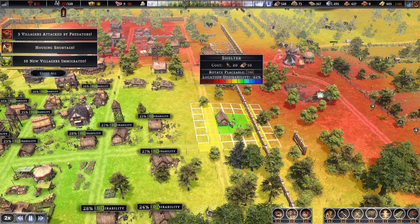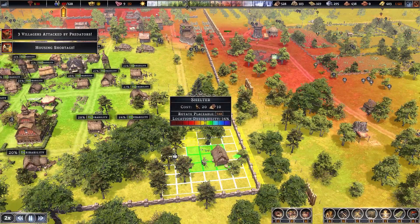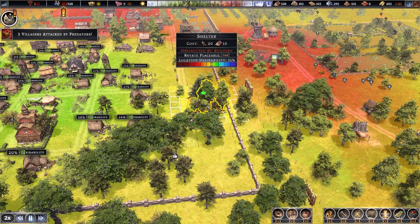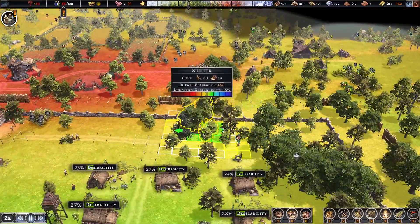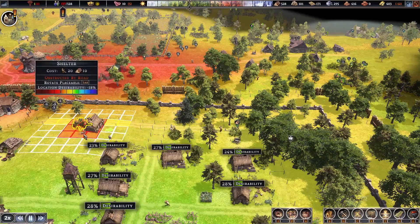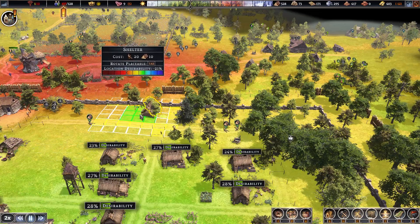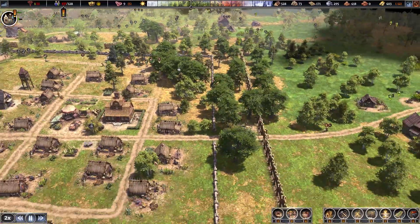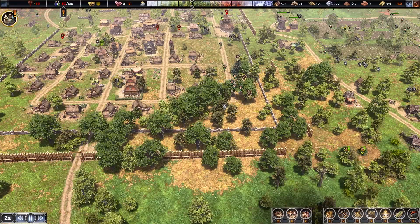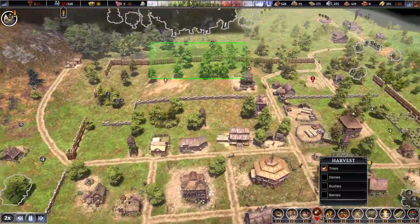We've successfully defended ourselves this time. We're going to need three houses to house these new people. It barely fits in here but it will fit. There's one. We need a second house - there's the second. Now we need a third. Let's put it there - three houses. Once they get those houses built, we will be in good shape. We have some people cutting trees down - that's good, we need trees. We'll mark some more trees for harvest.